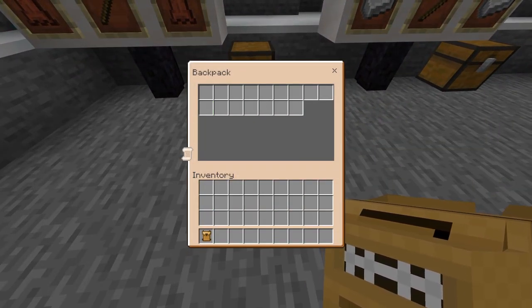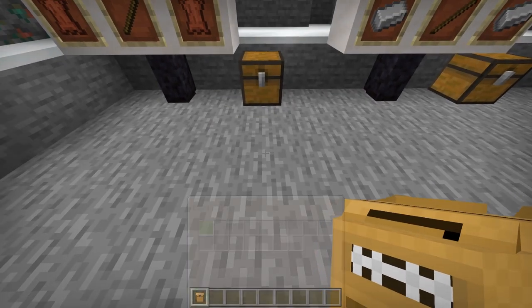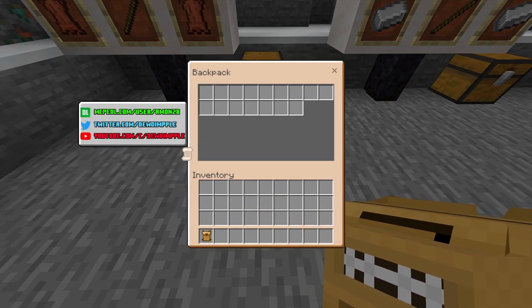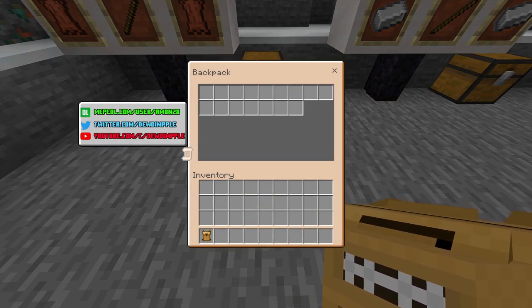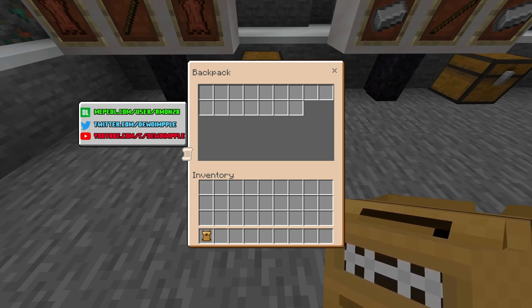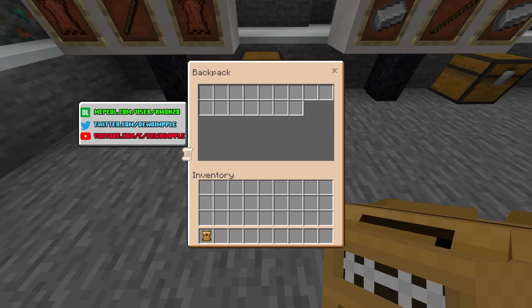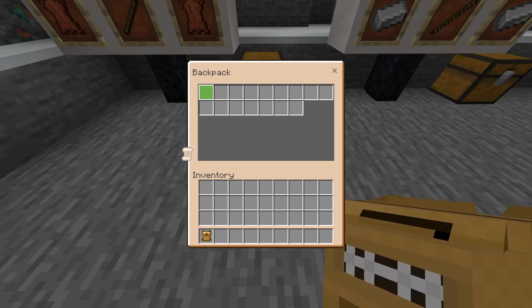When you open up this backpack, this is the storage space — you can put any items you want in it. There is a little promo here with his socials, so go follow him and subscribe to him, he makes good content. The small backpack gives you 32 slots.